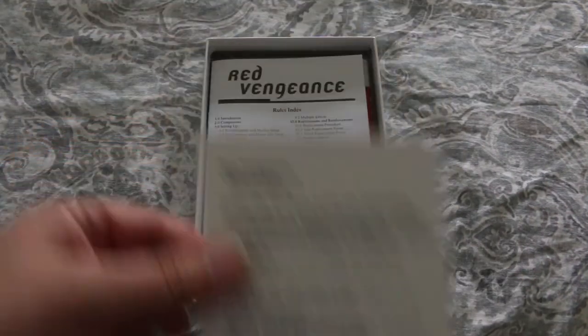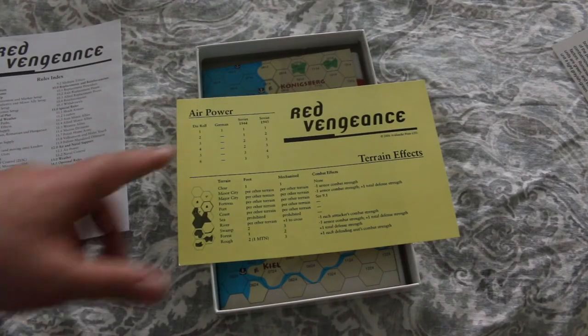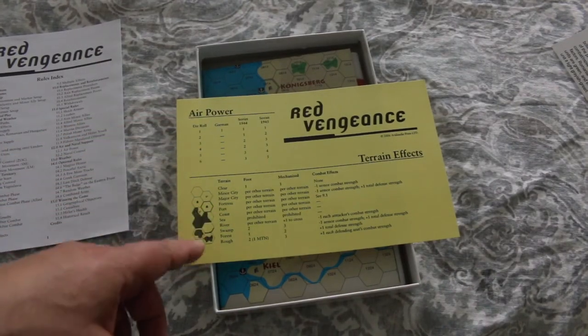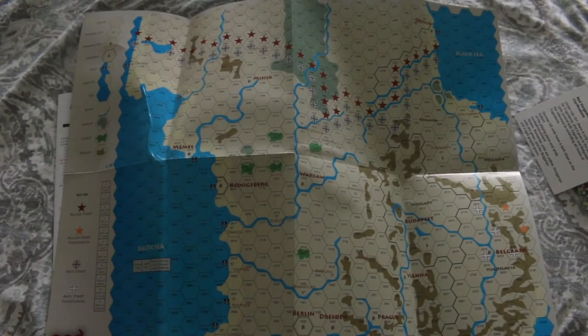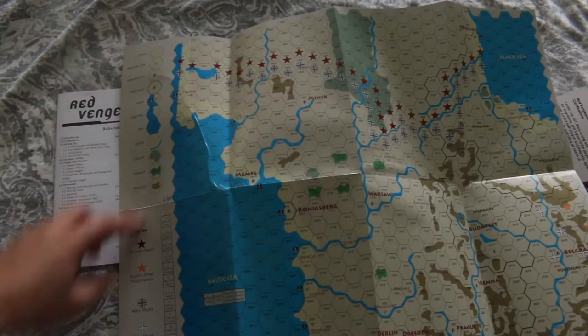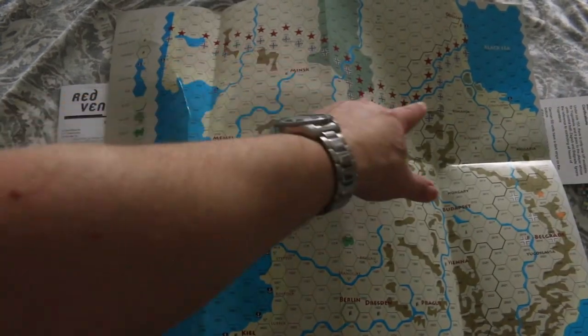Here's some errata. Here's the rule book — we'll get to that in a second. Here's your player aid card. You've got an air power table, a terrain key, and a terrain effects chart. Some people on BoardGameGeek were complaining that the map doesn't look that good. It's pretty simple, but for a mini box game it's not too bad. It's actually less than I would have expected — I would have expected better artwork — but I'm sure it's functional. It's got the terrain key on the side, your setup positions, and a turn track.